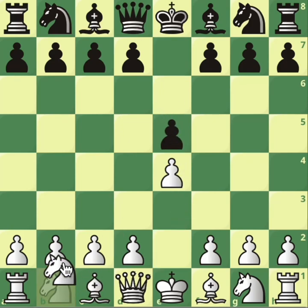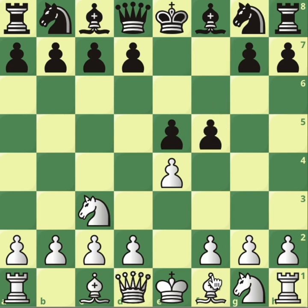So after e4, e5, knight c3, our opponent can play f5 straight away. We have to punish this move — they're trying to basically gambit us. So you take.